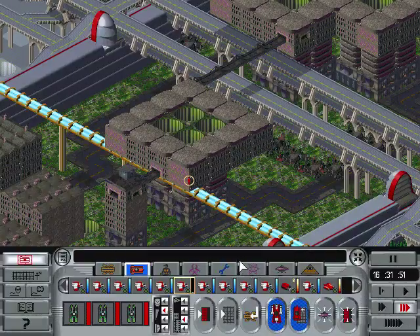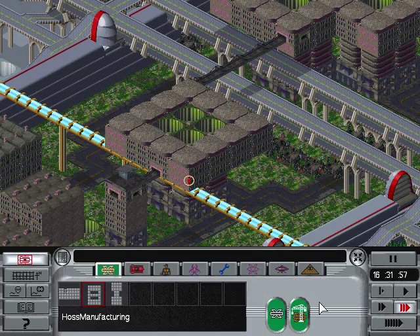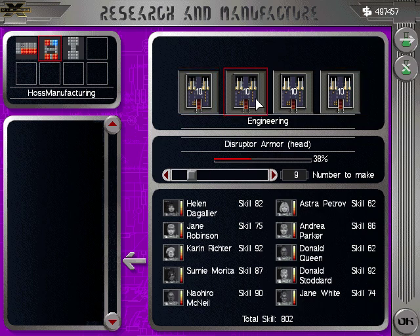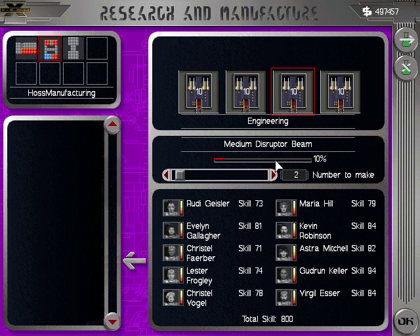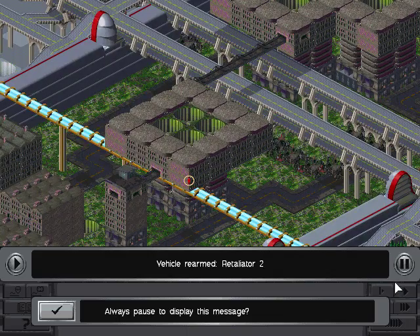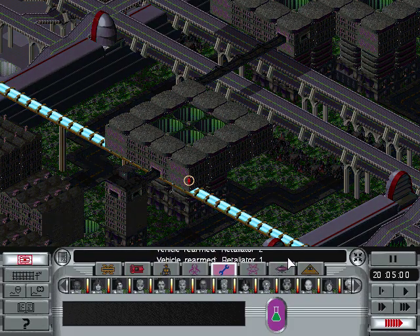Now I'm working on my disruptor beams — where are we at with that? Toxic gun okay, still producing. Finish up the armor, toxic guns coming up. When the medium corruptor beams are done, I'll do my transfers.